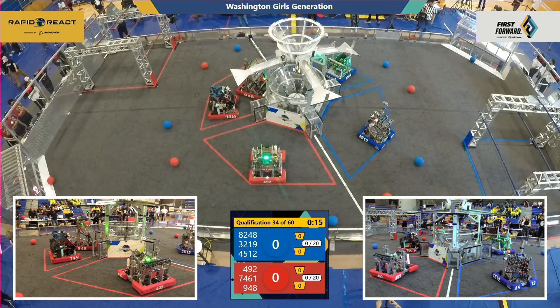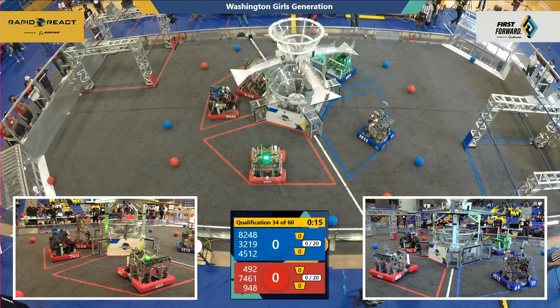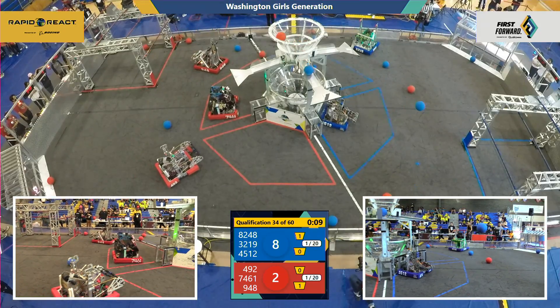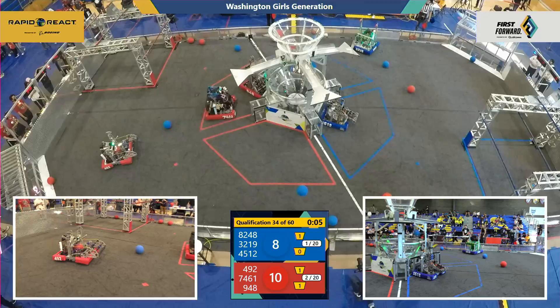All righty, drivers behind your lines. We're going to get this match started in 3, 2, 1, go. And there goes qualification match number 34. Off to the races. Blue Alliance scoring 1 in the upper hub. Red Alliance scoring 2 in the upper hub, doubling their lead against Blue.